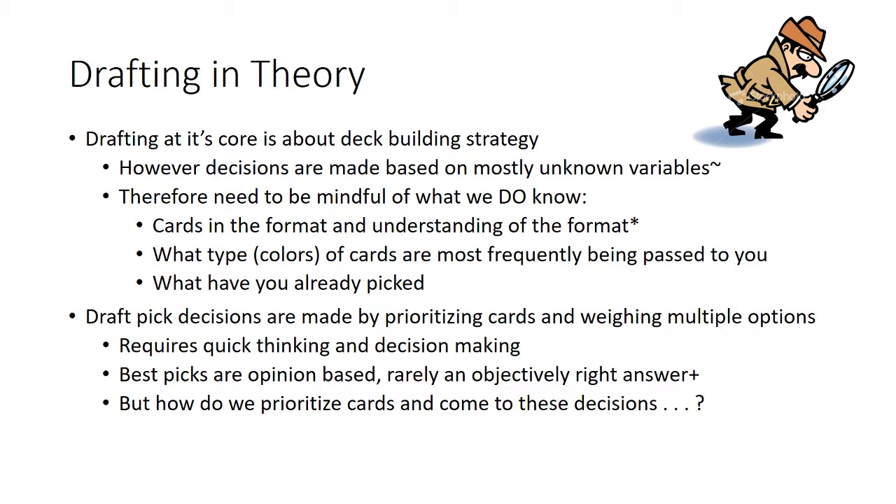You are making pick decisions based on a multitude of variables. As you open a pack, you look at all the cards and the variables they present as to why they may or may not be a good pick. You usually have about a minute to look through somewhere between five and fourteen cards and decide on the best pick. This requires quick thinking, which is why practice is so important.